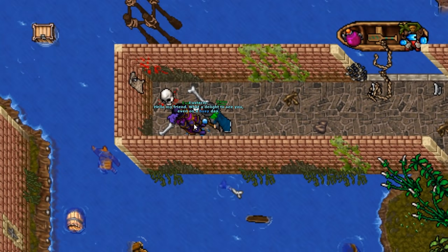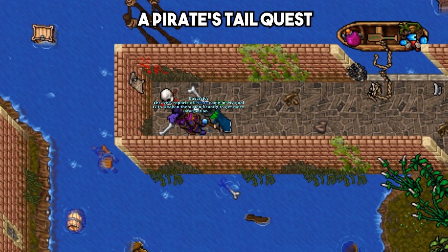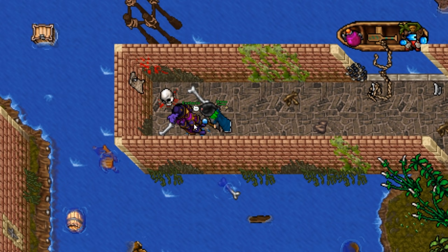In this video we'll explain the whole questline of A Pirate's Tale. This is a quest introduced in the winter update of 2020. To begin with it, you have to find Eustacio, he is located near Venor's boat. Ask him for a mission and accept it to get started.